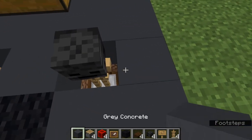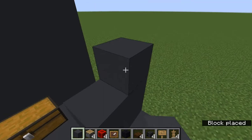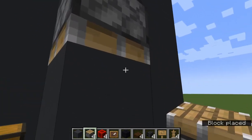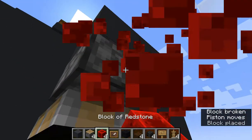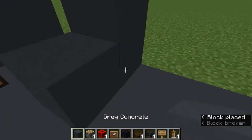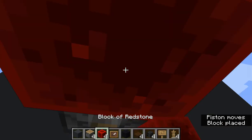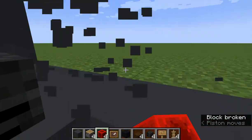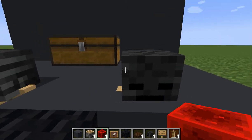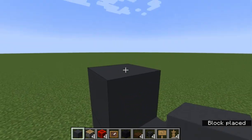And you're going to put the wither skeleton skulls on the armor stands. Then you're going to place whatever block is the floor — for me, that's concrete — and place the piston upside down and place the redstone block. Then place one like that, upside down, and it'll look like this. You're going to want to do that with all of them.